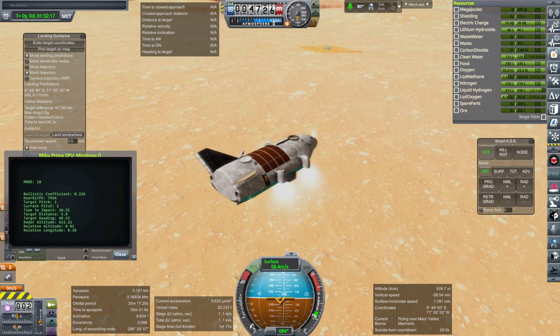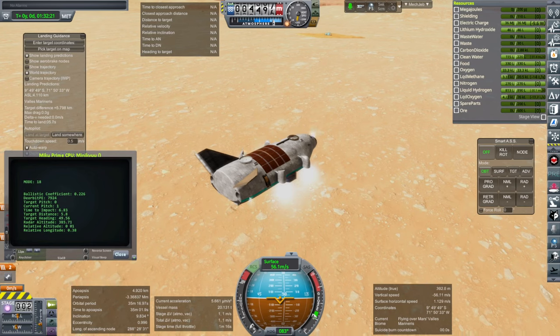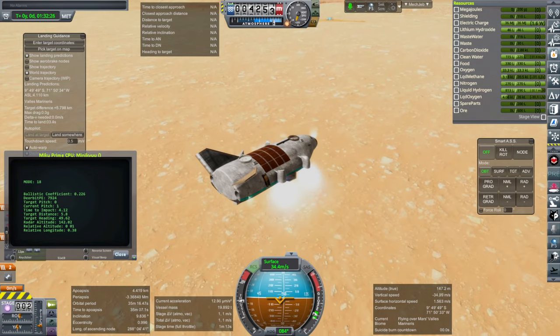From higher up, it really looked like the surface of the sun, and then from orbit it looks properly orange. So it starts out orange, then looks like the surface of the sun, and then has this tan look to it.